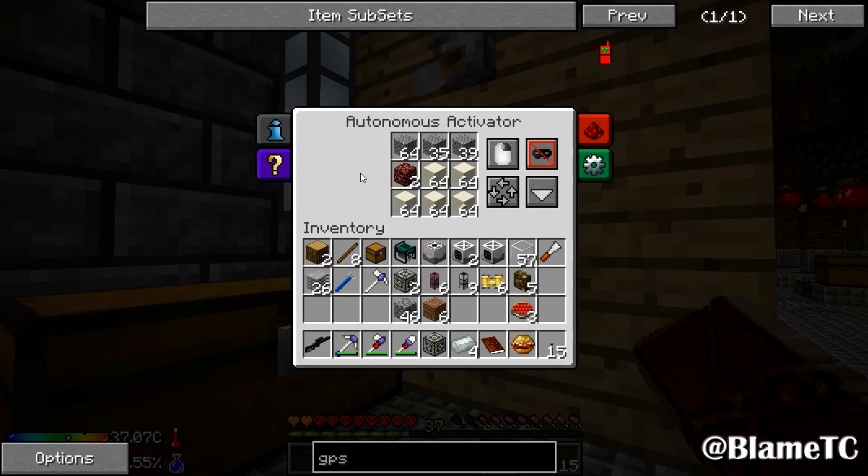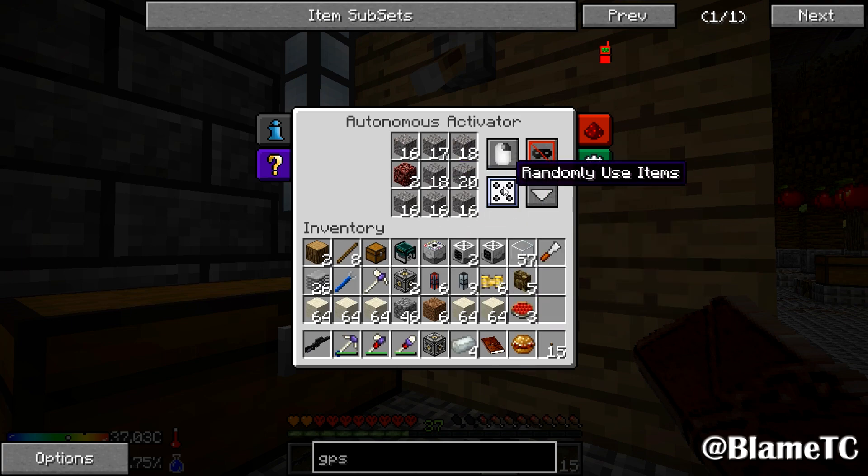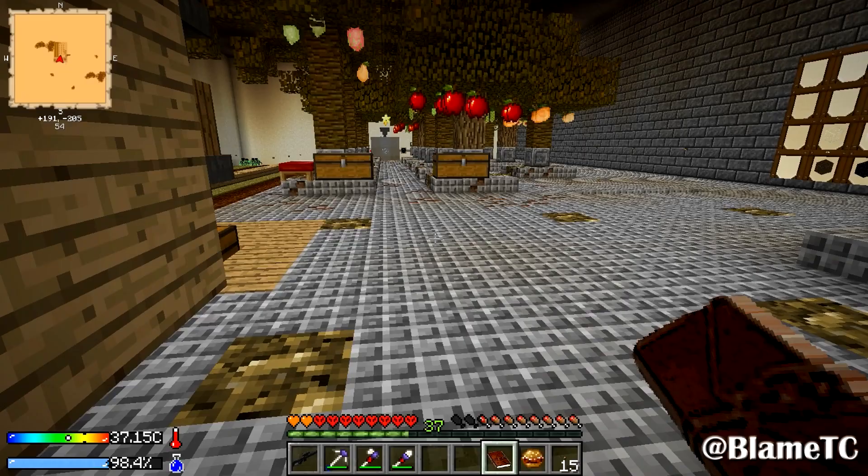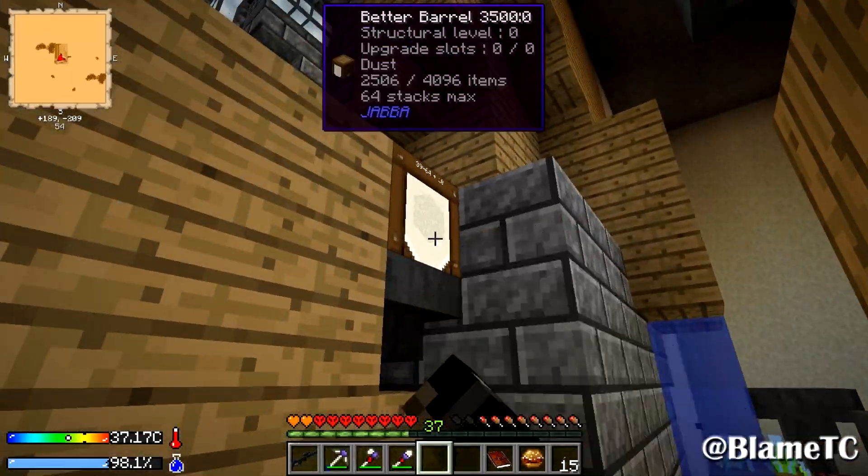I have been making Invar by putting a bunch of gravel in here and the autonomous activator will sieve it. I'm gonna spread this out a bit more. I know I could put it all into one spot — I could set it to first slot only if I wanted only gravel, but I also wanted to hit the netherrack every now and again. So I think I'm just gonna do round robin, and we'll put the dust back in there.